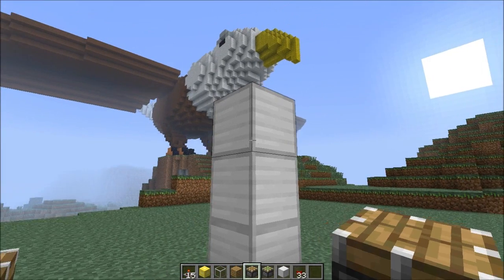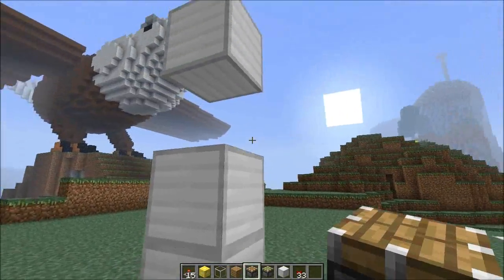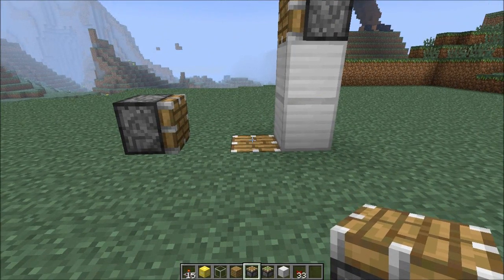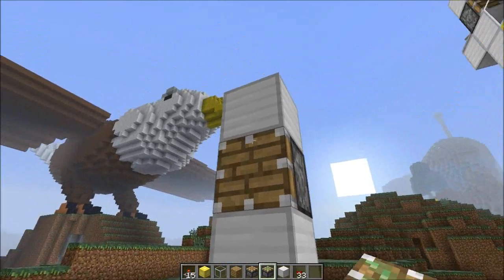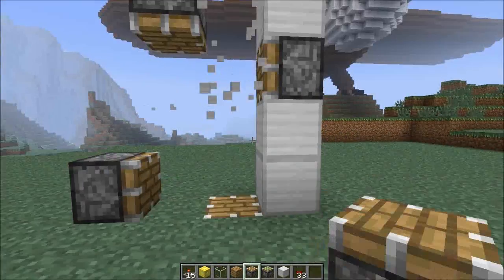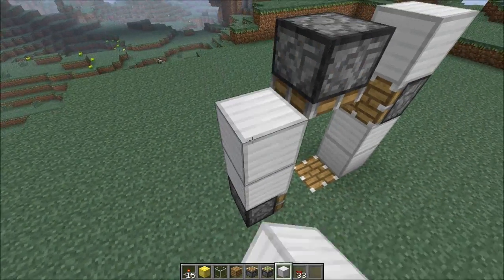We need another block above that one, so we put that piston here facing that way. Because that one will be pushed a block to that side — it won't push it up — that one will push it that way. And we need another one up there, so put one there. We need that bit there, and that's the way the pistons are done.